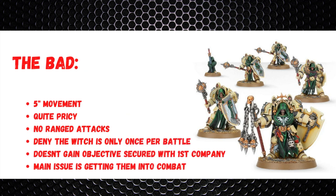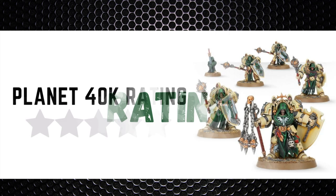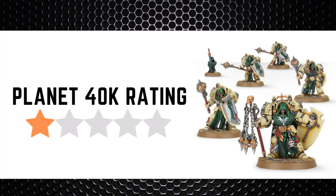As for the bad: they've only got 5-inch movement, and once they've finished deep striking that's it — getting into a second charge can be difficult. They can be pricey at 47 points per model, so a minimum unit of five is 235 points. They have no ranged attacks unlike other terminator units with storm bolters, so if they fail their charge they contribute nothing. They don't gain Objective Secured with First Company as they lack the Terminator Squad, Relic Terminator Squad, or Assault Terminator Squad keywords. The main issue overall is getting them into combat — a 9-inch charge from deep strike is unreliable. The Deathwing Knights receive a Planet 40k rating of 4.5 out of 5: once in combat they're devastating, but getting them there is the challenge.